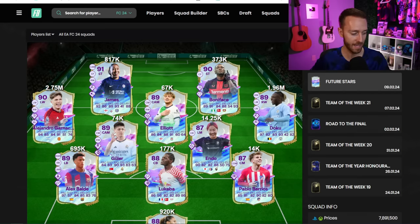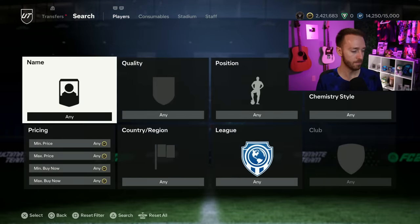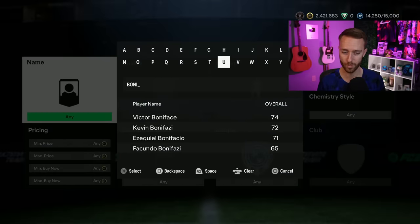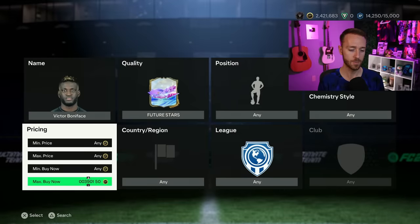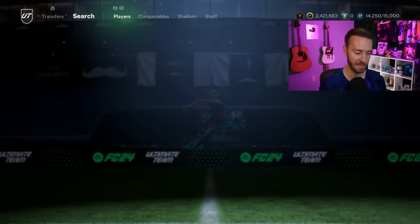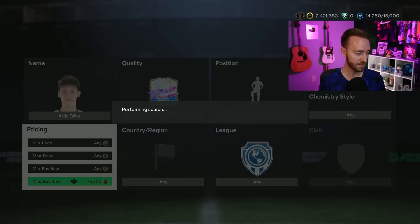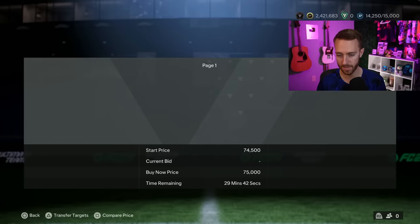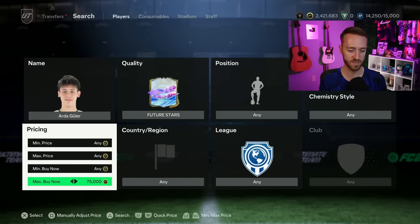With how much supply is on the market, I don't think it's the low point except for maybe a couple of the rarer ones - Bona Face, Rodman, Lauren James. The more rare cards are the ones I'm interested in for a buy with a real chance to rise this week. For most of these cards, especially with Future Stars Team 2 upcoming, I don't think they'll rise that much, but they'll be good to flip and lazy sell. Arda Guler is in the low to mid 70s.